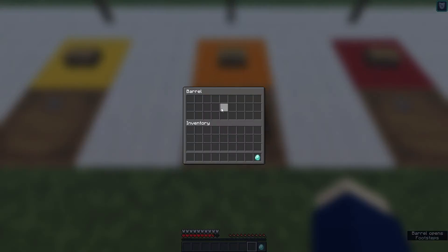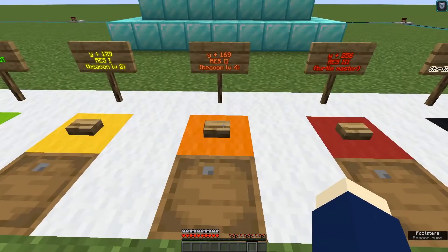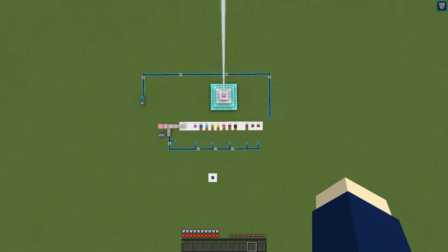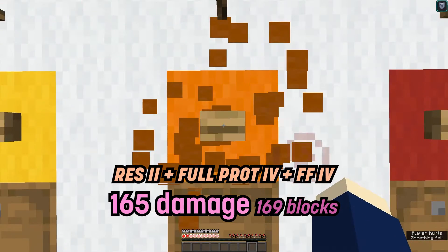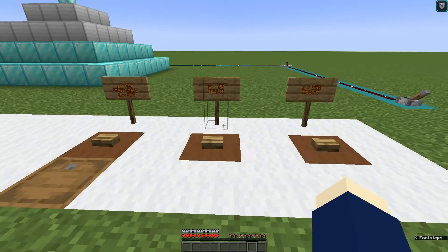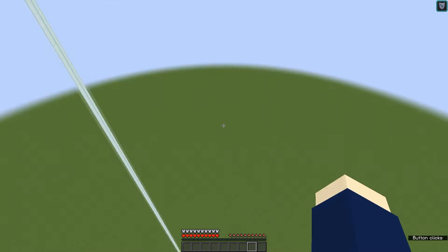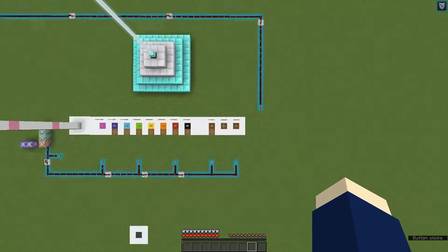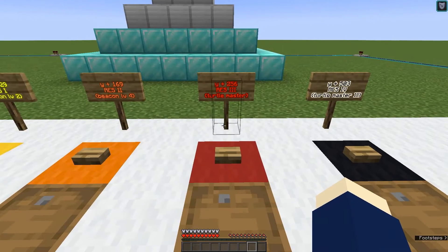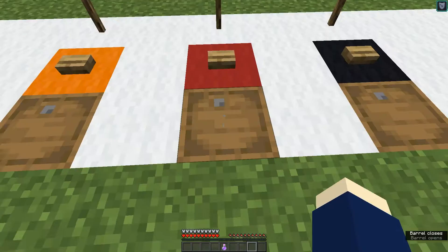A Resistance 2 beacon will let you fall 40 more blocks. If we swap out the boots for regular Protection 4 boots, we can only fall 97 blocks, which is still a lot.